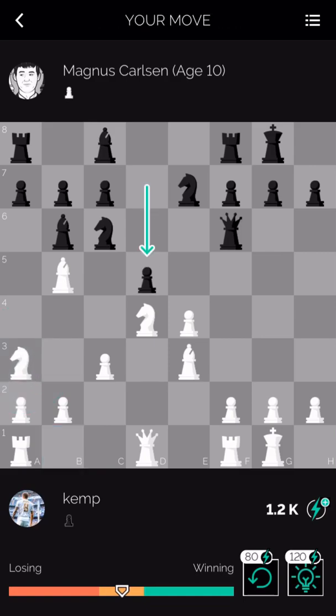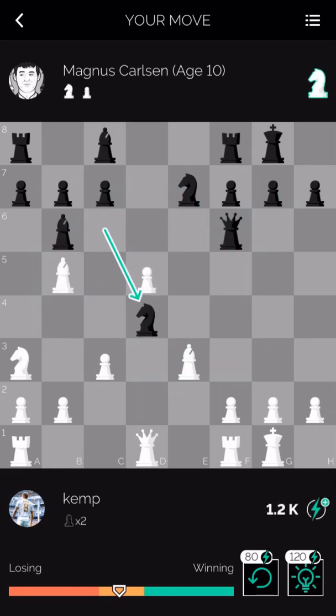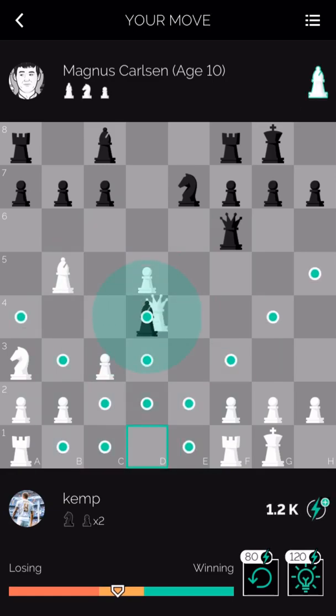I'm just going to go for this and try to chase this piece away. I don't want to immediately take here. So d5 — it does fight for the central square e4. I'm just going to take here. Knight takes, knight takes. Might have misplayed that a bit. Bishop takes, bishop takes, queen takes, queen takes. And then bishop takes — don't really have much of a choice. Queen takes and then queen takes.